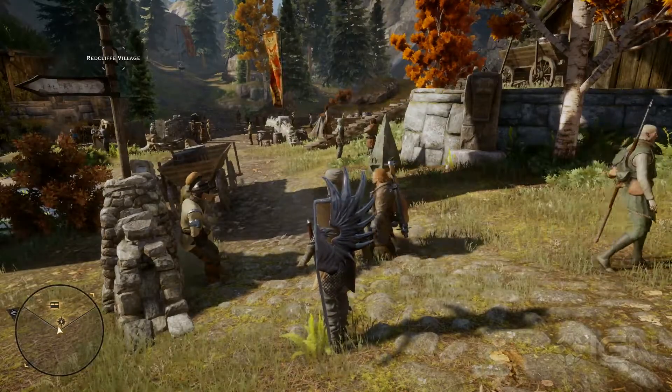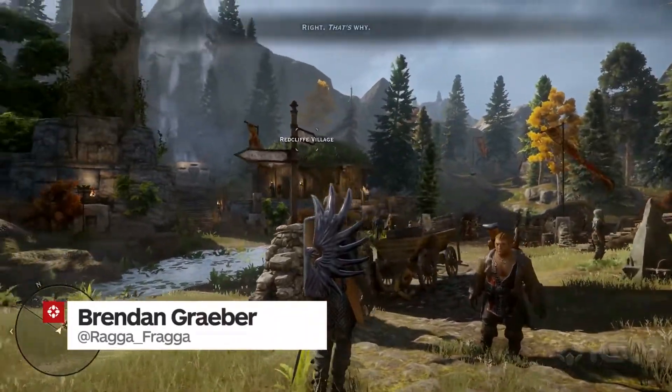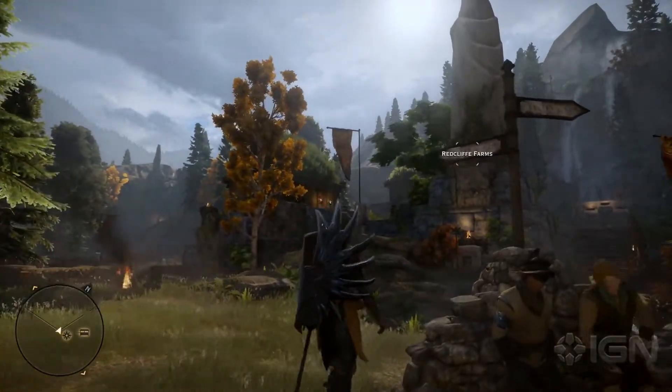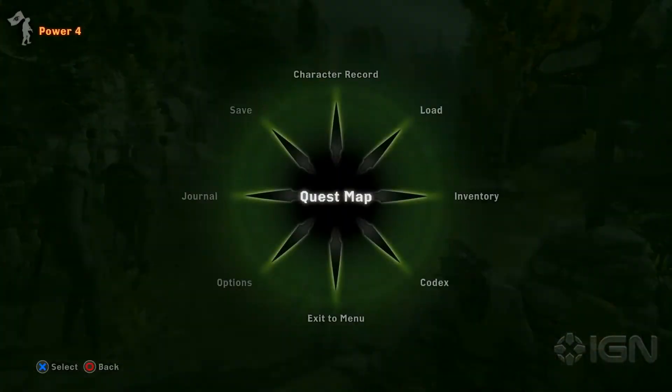What's up guys, Brennan here to let you know one of the most important things you can do early on in Dragon Age Inquisition: get yourself a horse. You can get your very own free mount as soon as you arrive in the first big area of the game, the Hinterlands. With so many side quests and areas to explore, it can be easy to forget about the quest called Master of Horses.